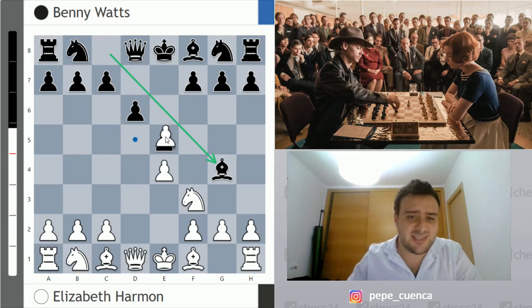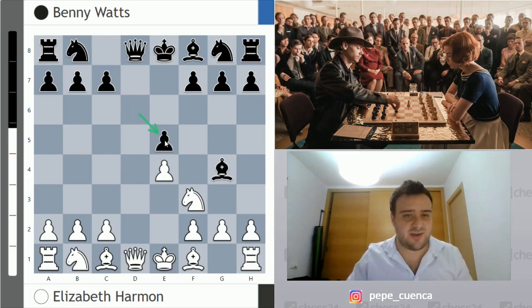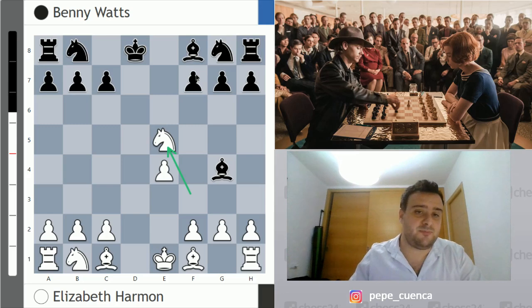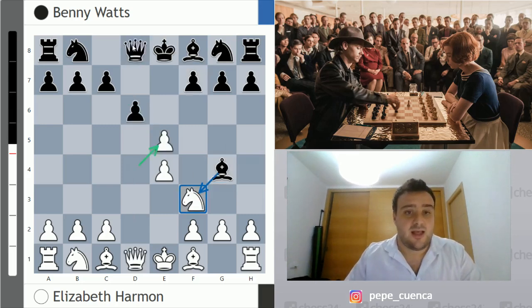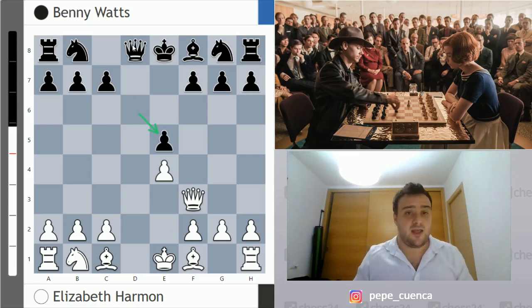After Bg4, the problem is that after dxe5, black is forced to give up the bishop pair on f3. Because if black takes on e5, then Qxd8, Kxd8 and Ne5 — this is just a healthy pawn up for white, putting pressure on f7 and the bishop on g4, and the king has lost castling rights. After dxe5, black is therefore forced to take on f3, and after Qxf3, dxe5, white has the bishop pair and black has achieved nothing in return. This is why Bg4 is an inaccurate variation nowadays.